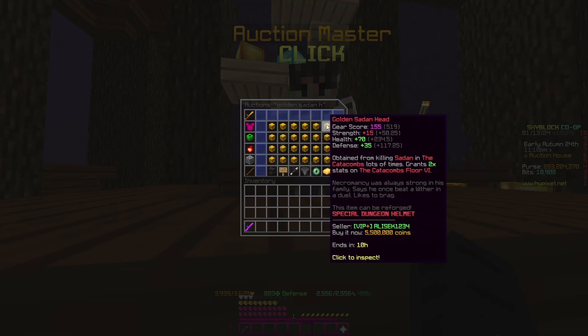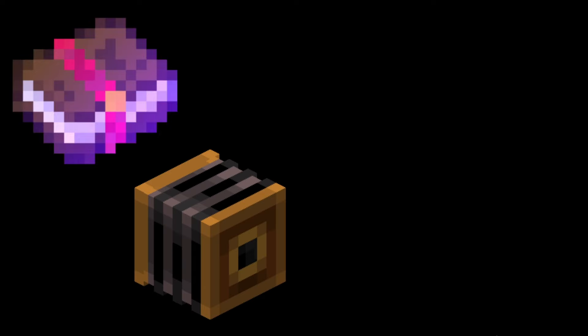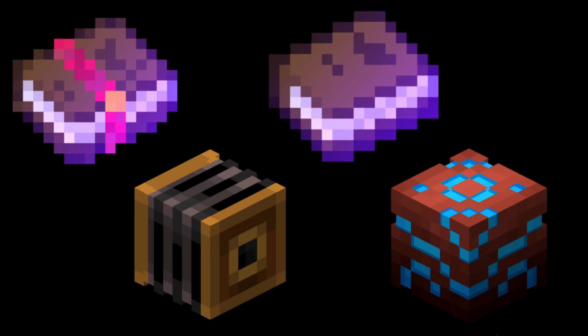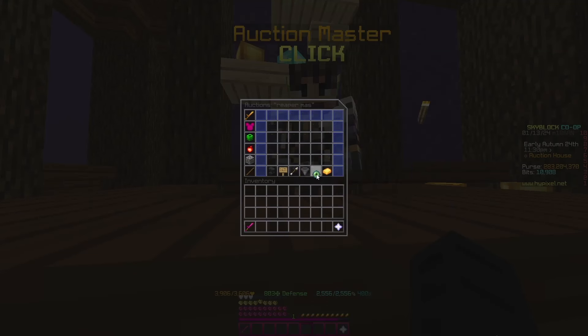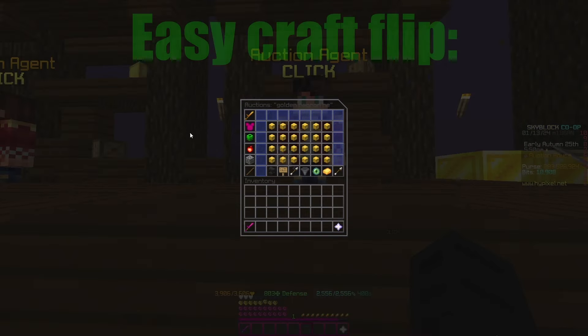The second method is upgrading items. This is self-explanatory — you search the auction house and look for items that you can upgrade. This includes enchantments, free forges, potato books, dungeon stars, and recombobulators. This flip sometimes has requirements that will limit what you can flip, although you can easily unlock these with a little bit of grinding.